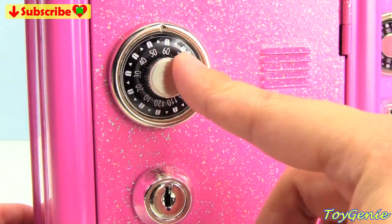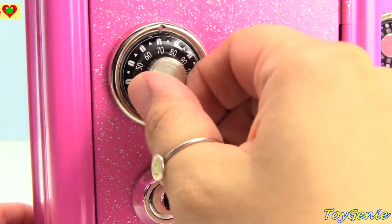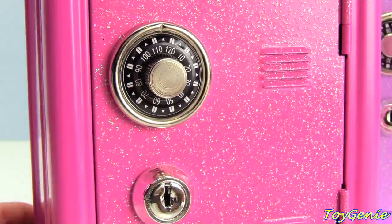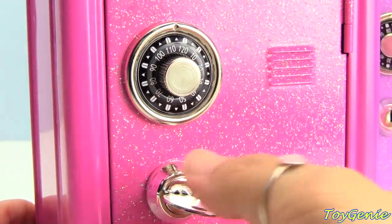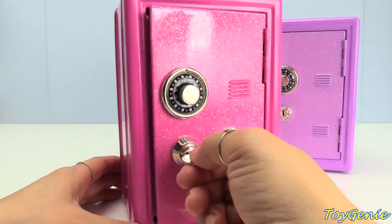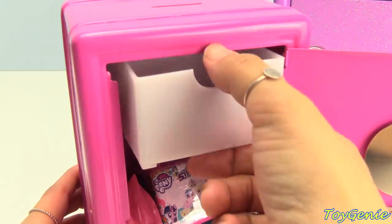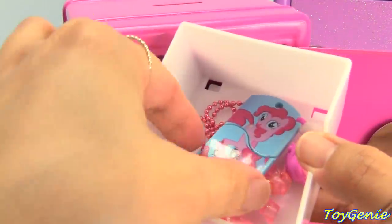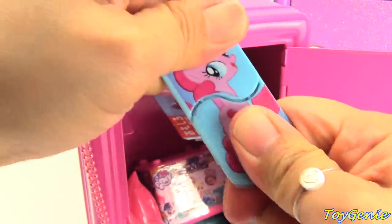The combination for our pink safe is 115, so we need to spin it to 115. Plus we need a key in order to open it. Whose safe is this? It's Pinkie Pie's safe. Look, she has a Click It's necklace.